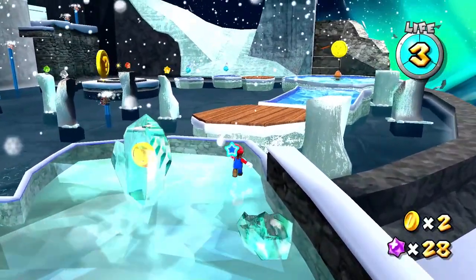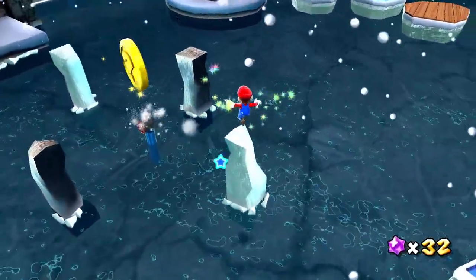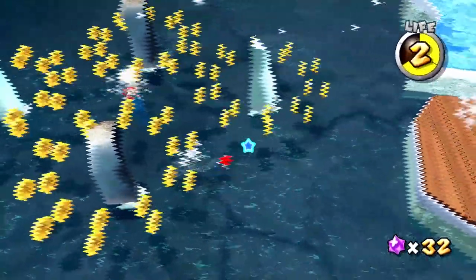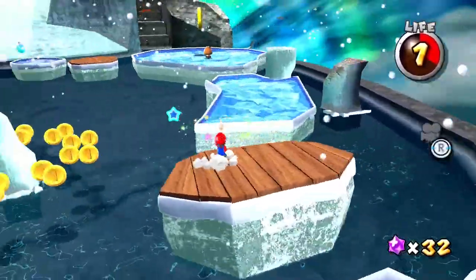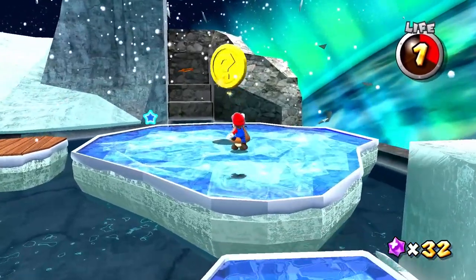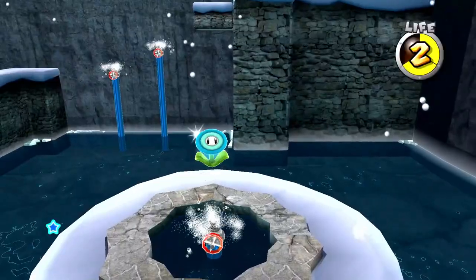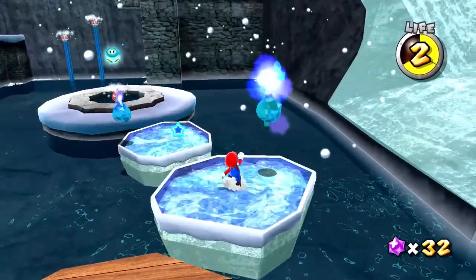I'll grab this coin and then try to get up here. I don't know if this is what I'm supposed to be doing, but it's what I want to do. Whoa, it's shivering! That's such a weird effect. I guess I wasn't supposed to get up here just yet, so those coins will probably disappear. Unfortunate, but it is what it is. I do see a fling star over that way — there's quite a few things to get to.